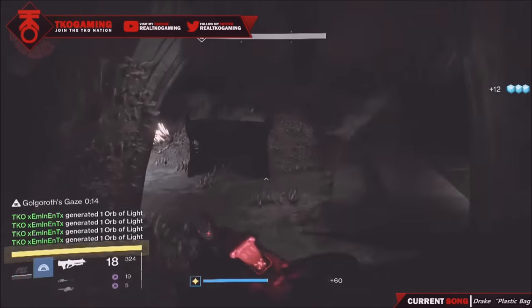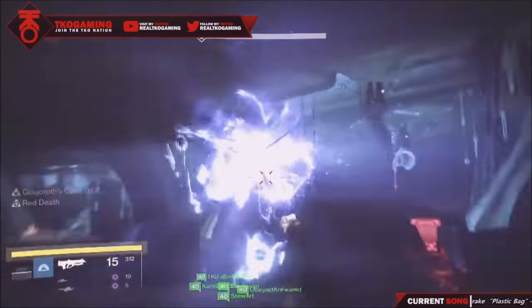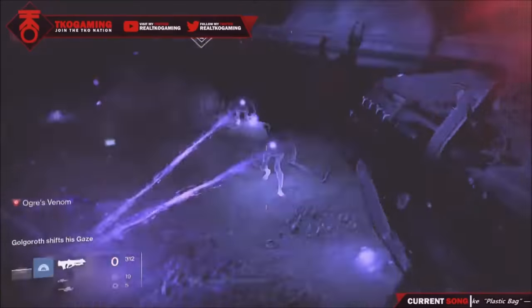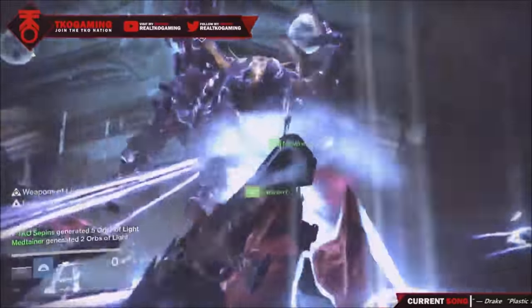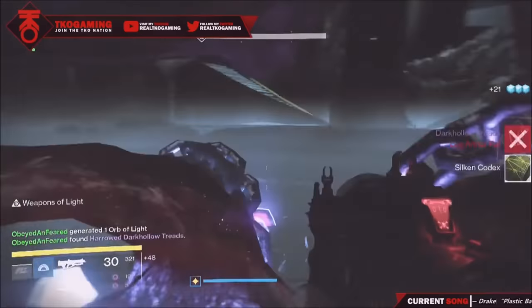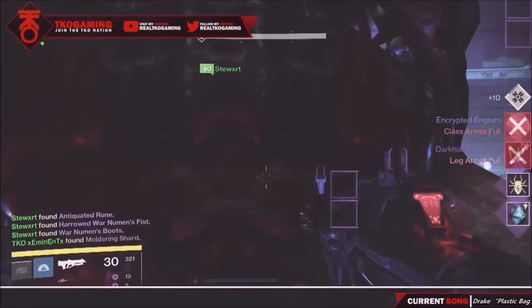With three seconds left I'm going to get the gaze and rotate around. If you want to use my strategy for getting the gaze and how we set up, feel free. Show people this video so they can see the perspective of what's going on. Look at shadestep — shadestep is so cool. I almost ran into that green goblin-looking guy and almost died, but look at those tethers keeping the enemies off you. We're doing crazy good damage. Golgoroth's going to go down — nobody died. Such a clean run, we didn't even have self-res Warlocks.